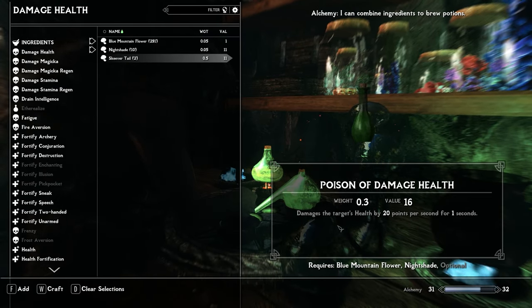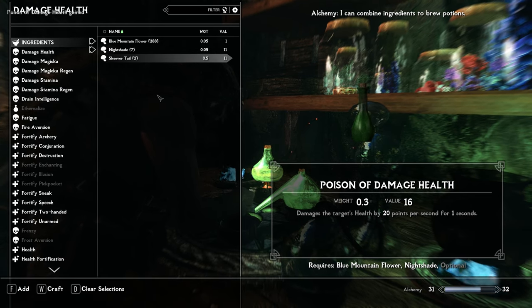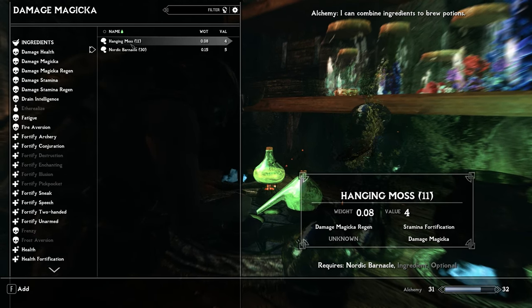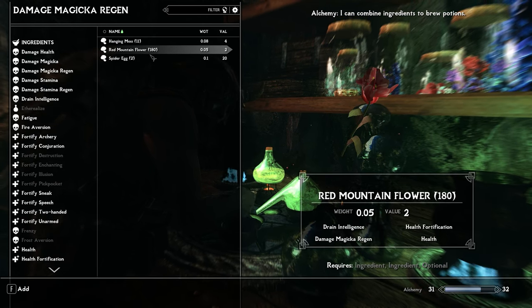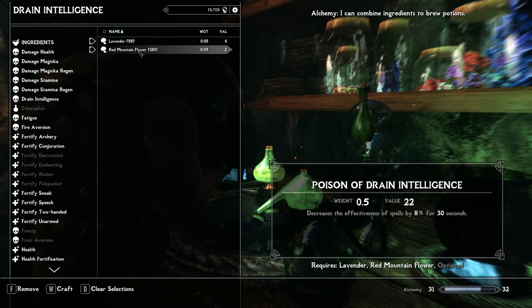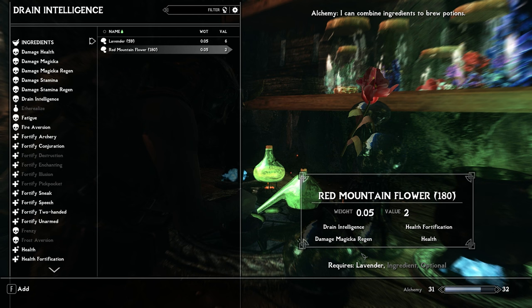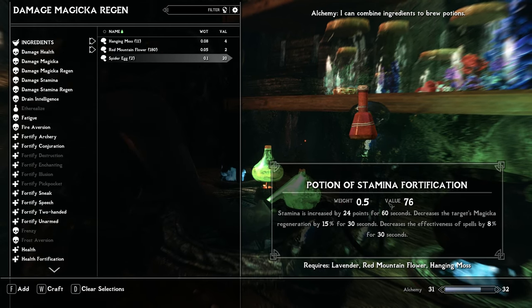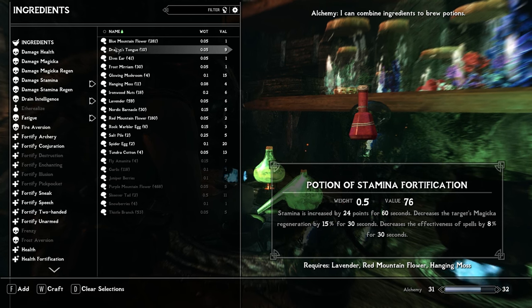I can make damage potions that do 20 points of damage now, so I'll make 10. Going through the ingredient list looking for things with a decent value — 23 isn't bad, but this one looks good, starting off at 22 value. The idea is finding a third ingredient that'll bump up the value even more. This is a debuff potion, so we look at each trait for additional debuffs — drain intelligence, damage magical regen. With 11 hanging moss it bumps up to 76, which is pretty good. I'm writing this down so I don't forget — that's the most valuable potion I've come across yet.